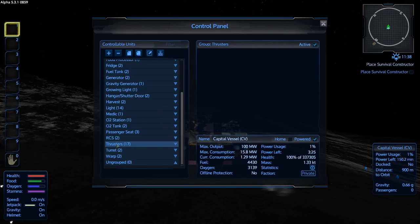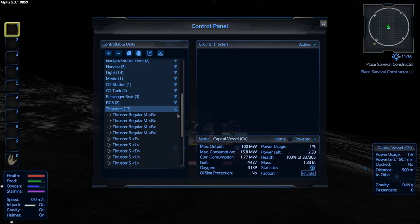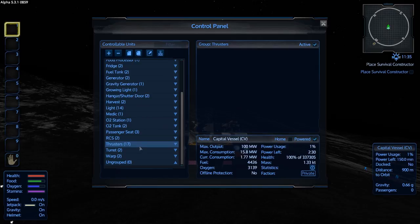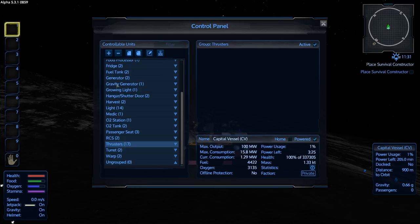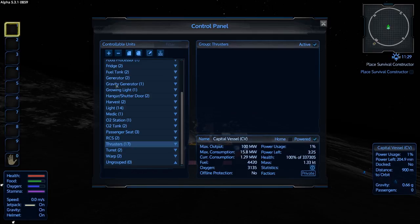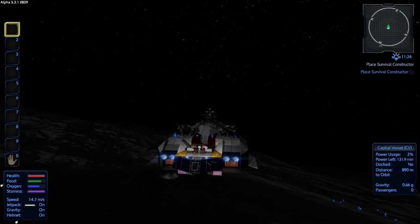By the way, I went by hand and put all my thrusters into one group, so now I can turn them on and off with one click instead of clicking through each one. I can add things to this group or make another group called power save mode — I could put the gravity generator or RCS units in there. I might do that off camera. Anyway, we've been messing around enough on this planet, let's get out of here.